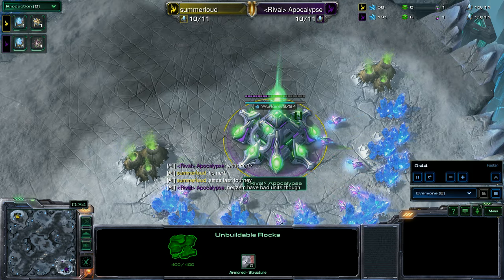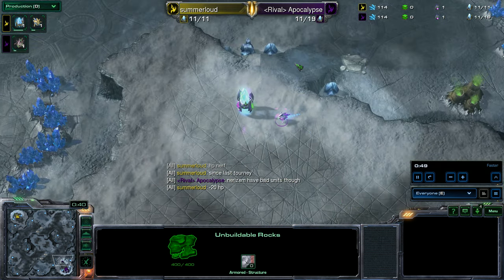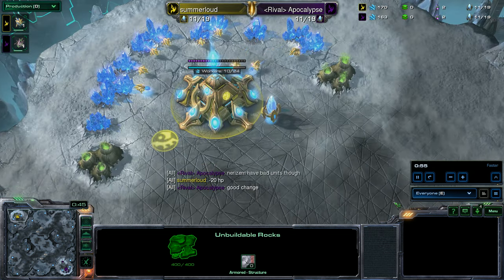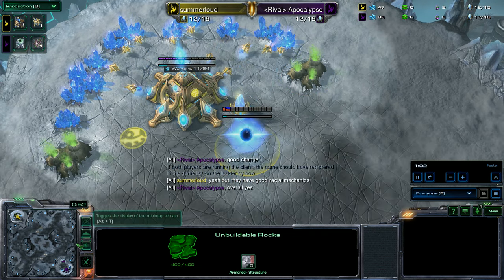The Nerozim aren't as good in a head-to-head fight until very late game when all of their tech is unlocked. They're not very good at running into a line of siege tanks, but they would be really good at circumventing it. As opposed to Kala, which would probably just run square into those siege tanks and smash through them. That's how I would describe the differences between these 2 sub-factions.